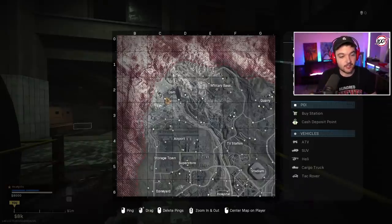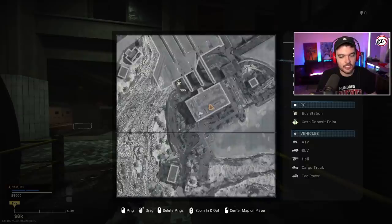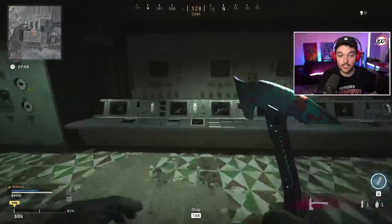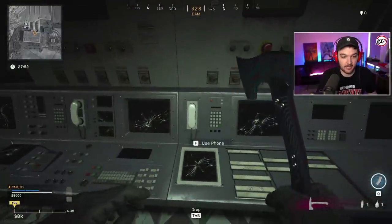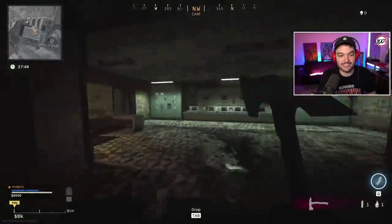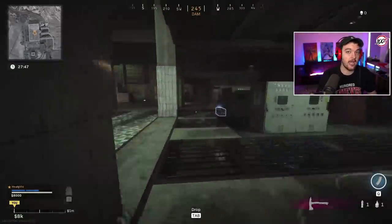The first location to check is over at the dam. Go to the building at the very bottom — that's the phone location right here. I get the little dead ringtone noise, which means that is not the phone for my game. You need to check the other phones.